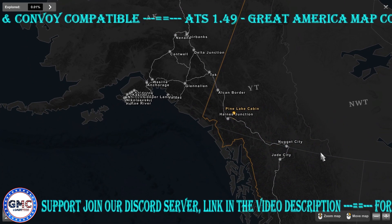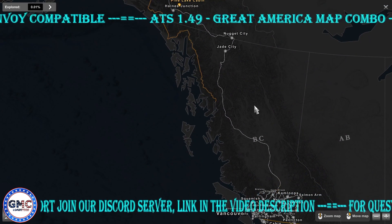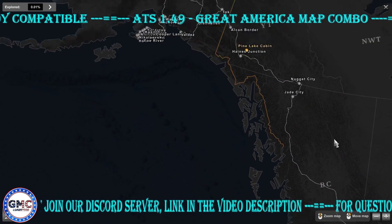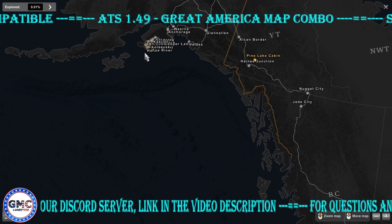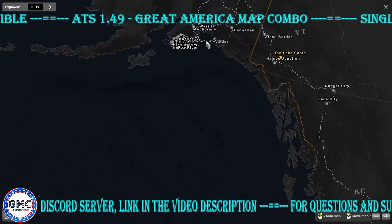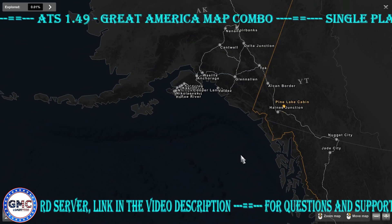Then we have the North to the Future road connection to ProMods by Trucker Frankly, and also the North to the Future no-ferry option — so literally you drive the road connection all the way and you don't have to take a ferry.